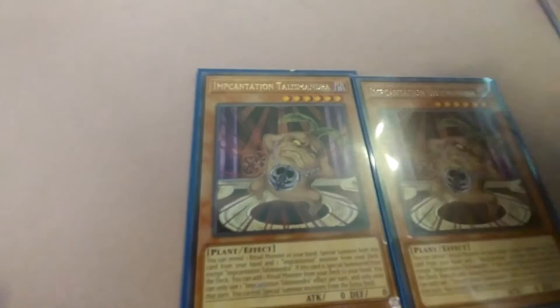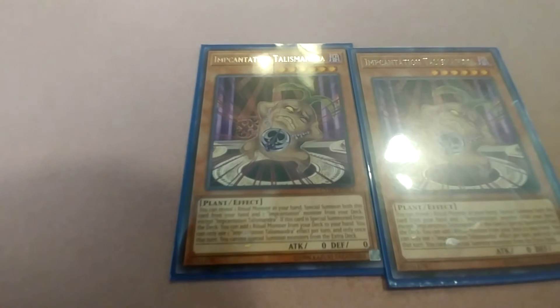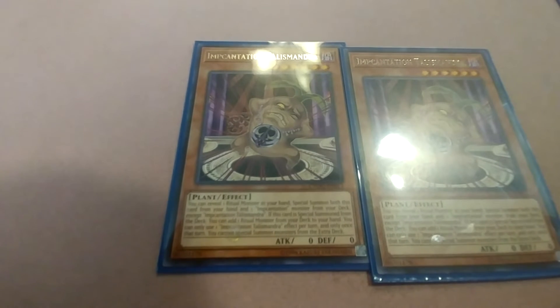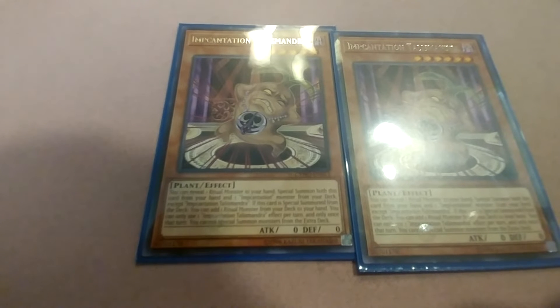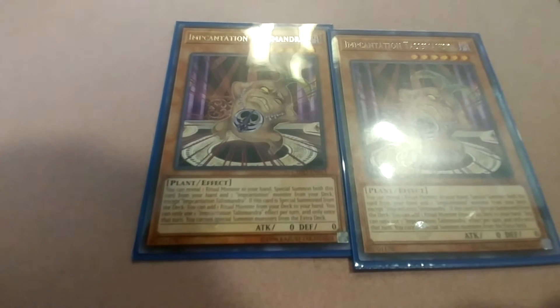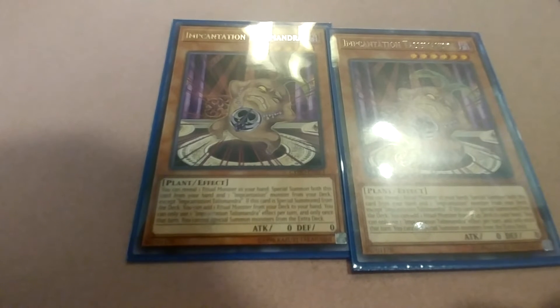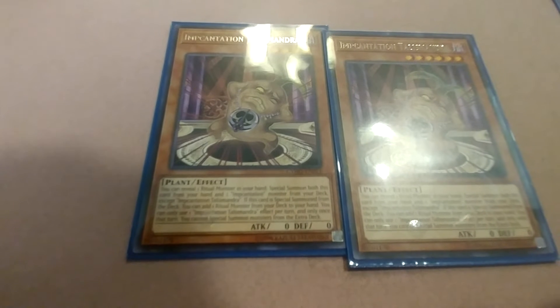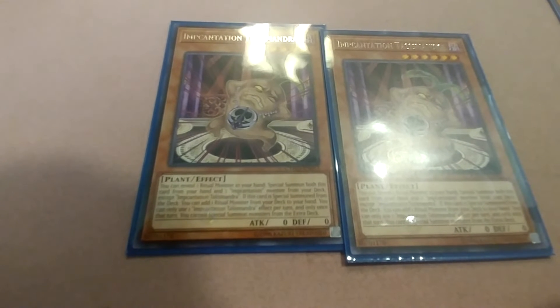Next is Incantation Talismandra. You can reveal one ritual monster from your hand and special summon both this card from your hand and one Incantation monster from your deck, except Incantation Talismandra. If this card is special summoned from your deck, you can add one ritual monster from your deck to your hand. You can only use each Incantation Talismandra effect once per turn and only once that turn. You cannot special summon monsters from the extra deck.